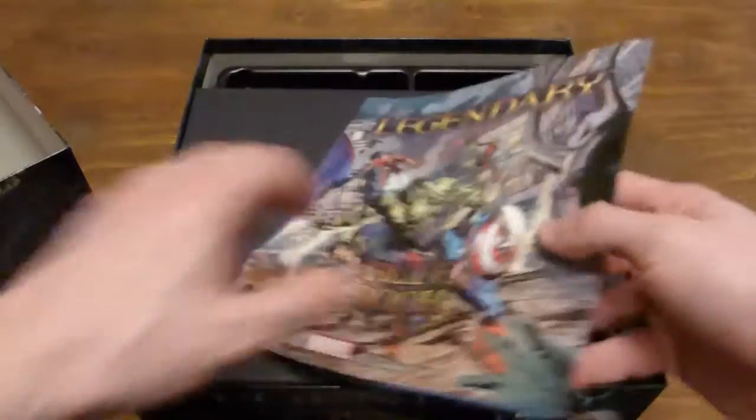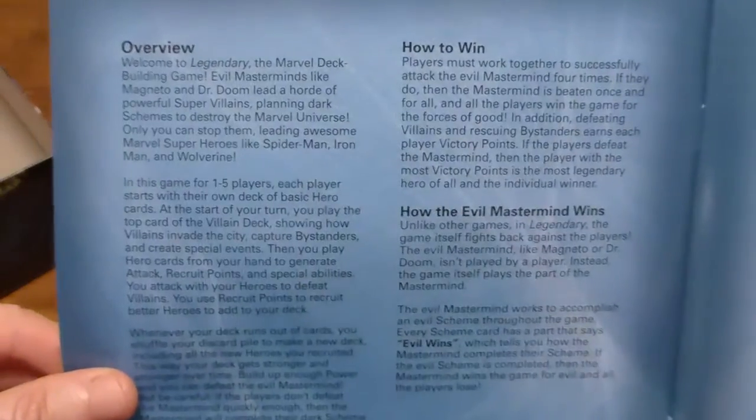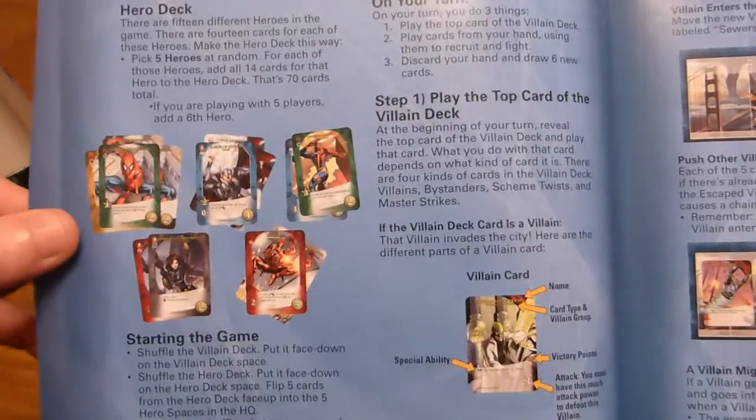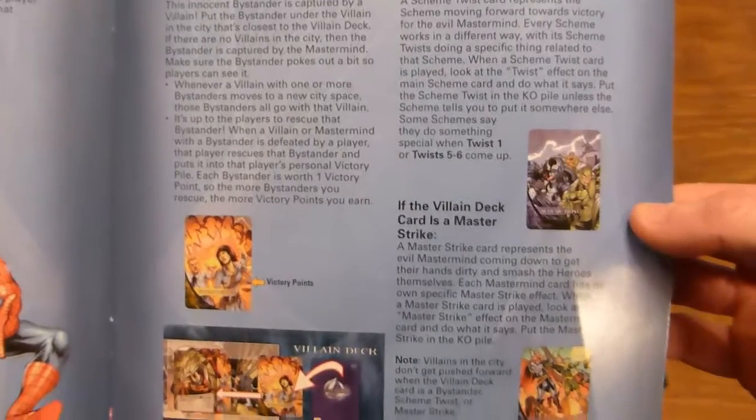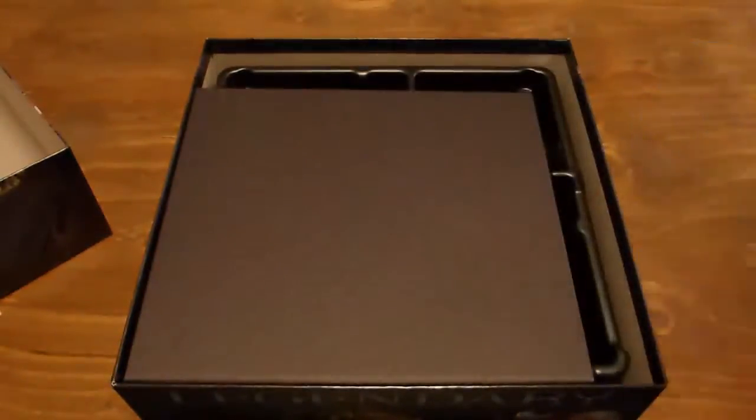Starting off with a smaller rulebook than I was expecting. Hopefully you can sort of see this - the text is not the largest in the world, but the rulebook looks alright. Nice and colourful, and this is unique artwork. They made a point that when they did this game, all the cards and rulebooks were going to have their own unique artwork. They've done a good job with that. Doesn't look too complex, but I'll be doing a first playthrough at some point to find out more.